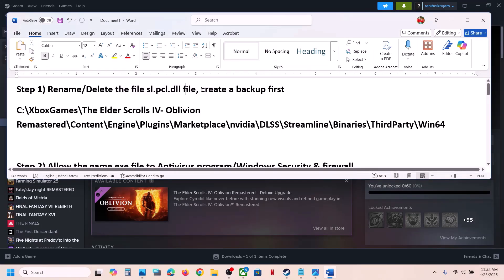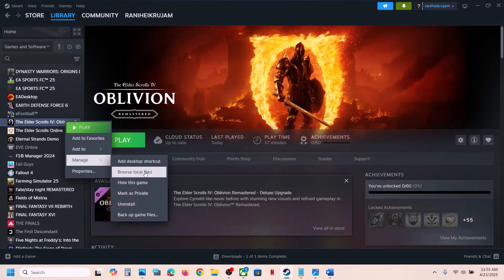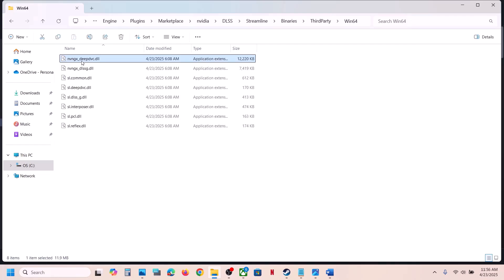To do this, right-click on the game, select Manage, then Browse Local Files. Open the engine folder, then go to Plugins > Marketplace > NVIDIA DLSS > Streamline > Binaries > ThirdParty > Win64. Over here you can see the sl.pcl.dll file.